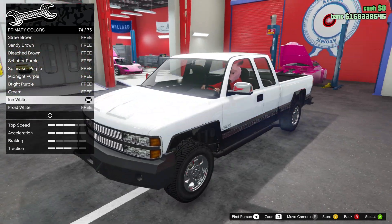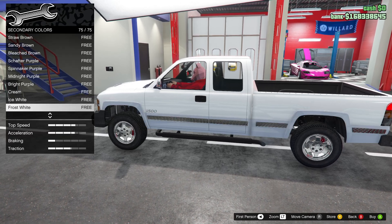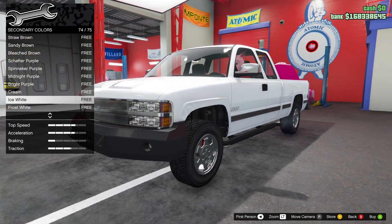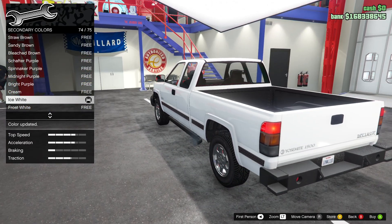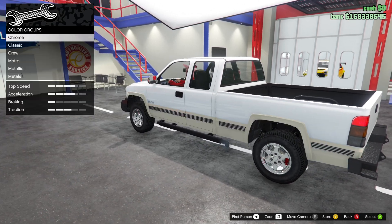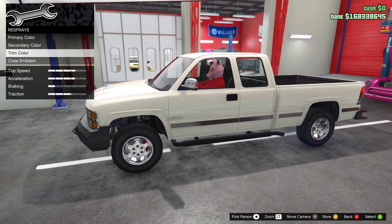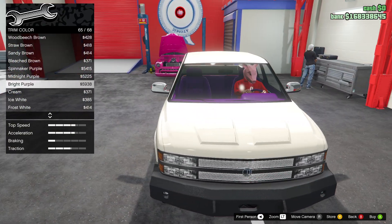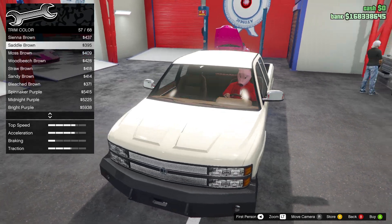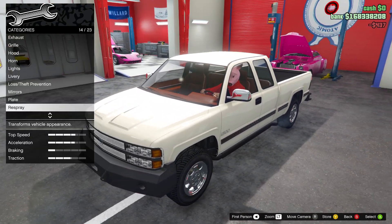It actually looks kind of good in white. What about cream? Yeah, we're going to go cream — I feel like this kind of suits it. And maybe a dark brown interior — sienna brown. Heck yeah, that is looking nice and classic right there.